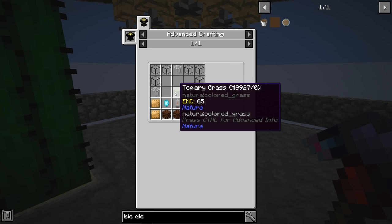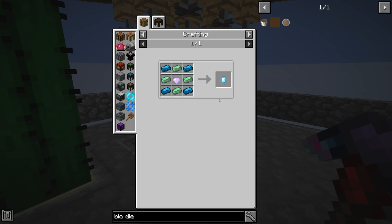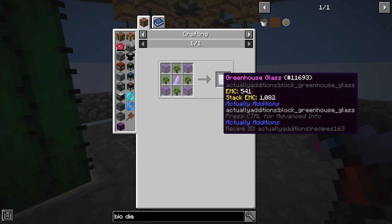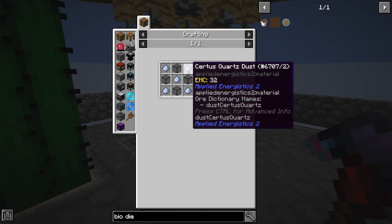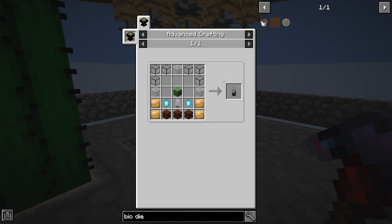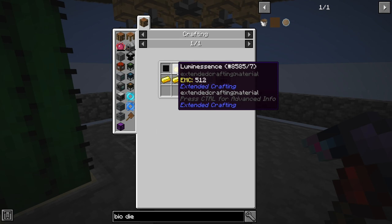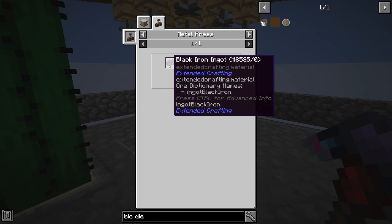The garden cloche recipe requires vibrant quartz greenhouse glass, topiary grass, grass, pulsating crystal, treated wood scaffolding, and constantan plates. The vibrant quartz glass is just quartz powder plus regular glass - easy. Topiary grass is just seeds around dirt - easy. The hard part looks like getting the advanced crafting table.